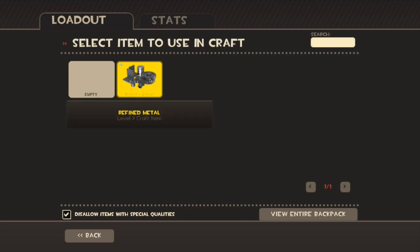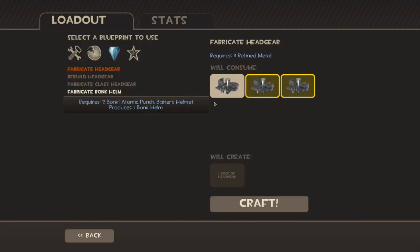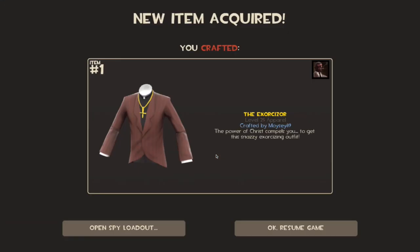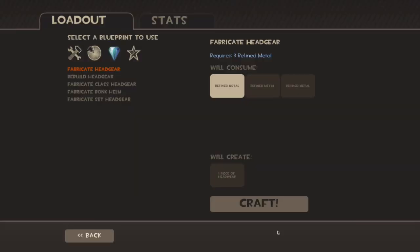Alright, it's two hats left, guys. This is going to be the second from last hat — the penultimate hat — here we go. Crafting succeeded! The Exerciser. I haven't seen that one before, but it's new and I'm happy about it, and I really like it.